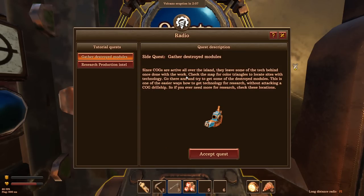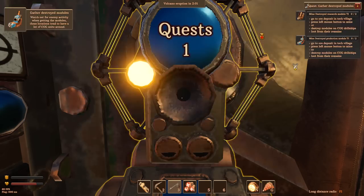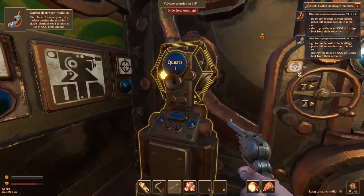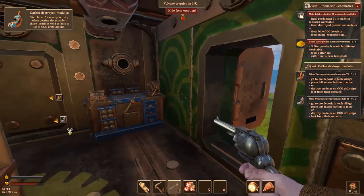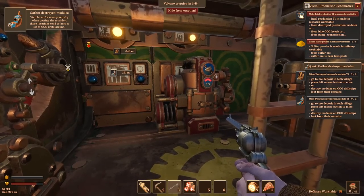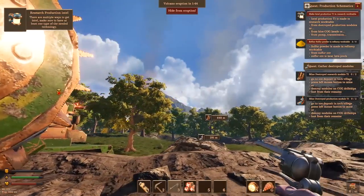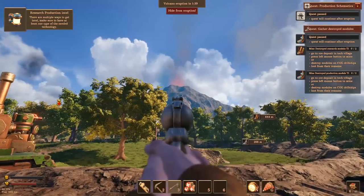They want me to gather some destroyed modules and research production intel. I'll take those objectives. A research production schematics, fair enough. The volcano is about to erupt — it kind of looks like it's got an upset tummy, like it ate too much pizza.